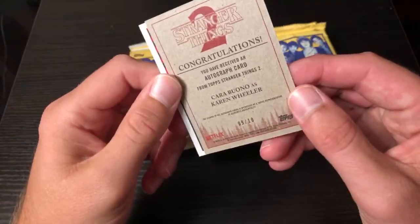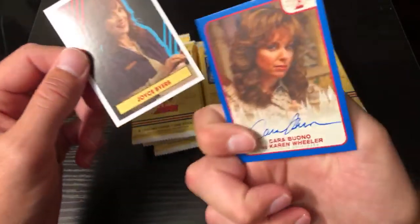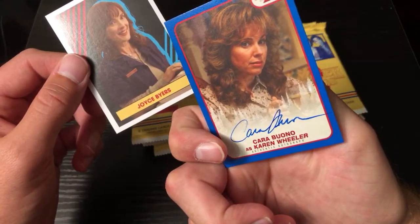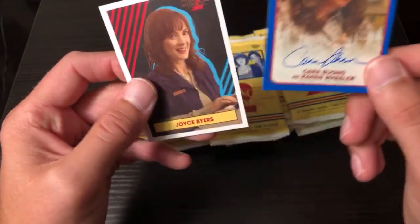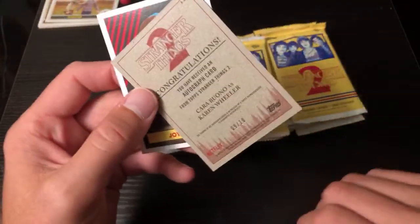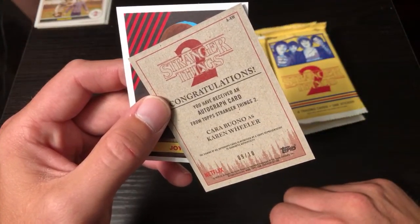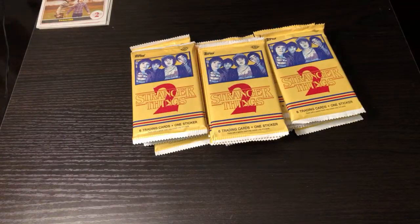There's a redemption card - oh nice! An autograph redemption card, nine of ten, for Karen Wheeler - that's neat. Wow, that is sick - it's an authentic autograph Karen Wheeler! I thought it was a redemption card for a second - it's an actual autograph card. That is pretty awesome. Joyce Byers right after that, but Karen Wheeler is our first hit - an on-card auto. And it's nine out of ten! That is pretty sick, pretty stoked about that already. A pulled auto! I doubt we'll pull three hits out of here, but you never know.